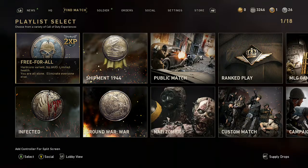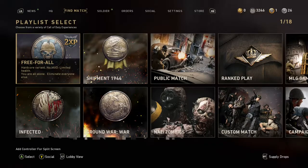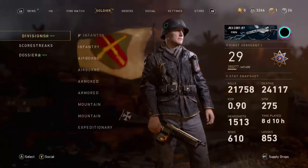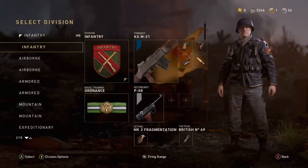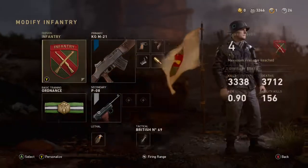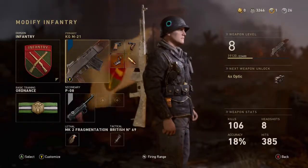With Black Ops 4 being out for a while and everyone forgetting about this poor little game, it's like Sledgehammer snuck in five new weapons as of their June 4th 1.24 update.